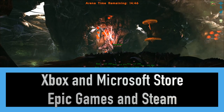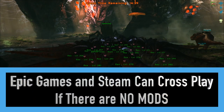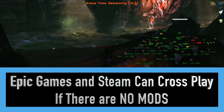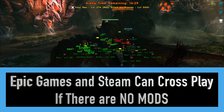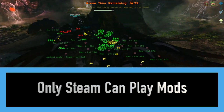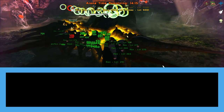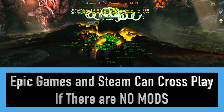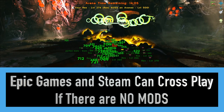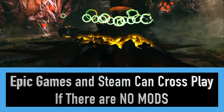The second question is about Epic Games: what cross-play is enabled? Epic Games can only play with Steam if the Steam server is running zero mods. Epic, Xbox, mobile, and PS4 are not classified as mod-compatible platforms. The only platform that can play with mods is Steam. So if you want cross-play between Steam and Epic Games, you cannot have a single mod enabled. You can enable that cross-play in server settings, or through the server manager if you use one.